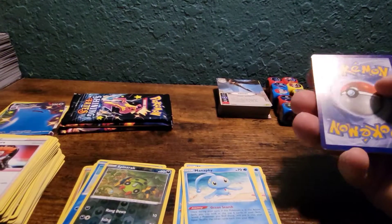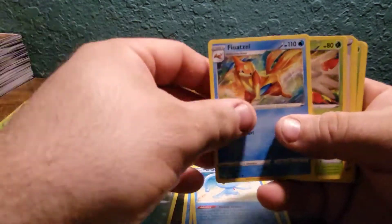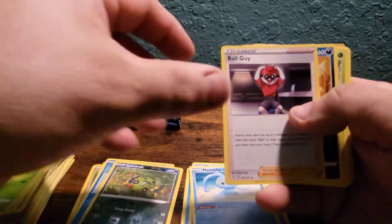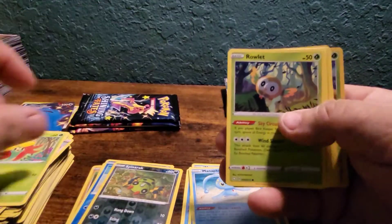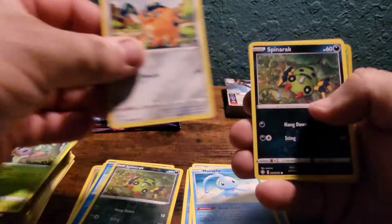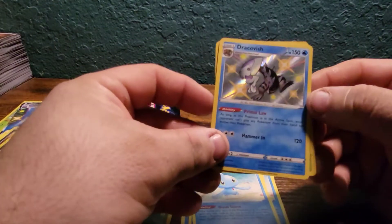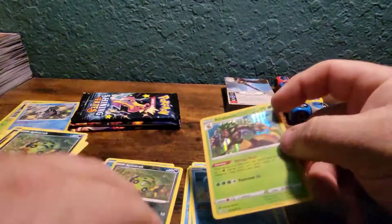I need the code card — so if you use these code cards, come on, let me know what you get online. I'm very interested to see if you get any good cards. Got Gossifleur, Rowlet, Qwilfish, Spinarak — baby shiny Dracovish and a hollow Rillaboom.